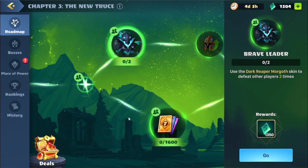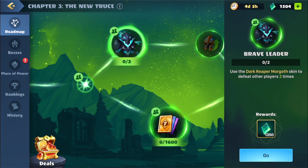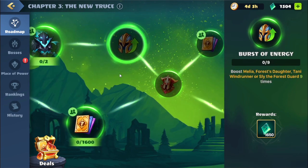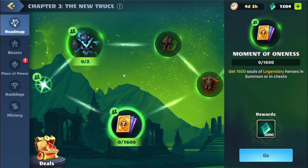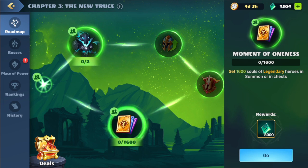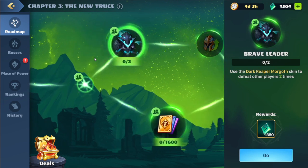We have the next set of quests. Up top: use the Dark Reaper Morgoth skin to defeat other players two times. Behind that: boost the event legendaries nine times. On the bottom: get 1,600 souls of legendary heroes in some orange chest. We'll try and do all three, starting with using the Dark Morgoth skin to defeat other players two times.